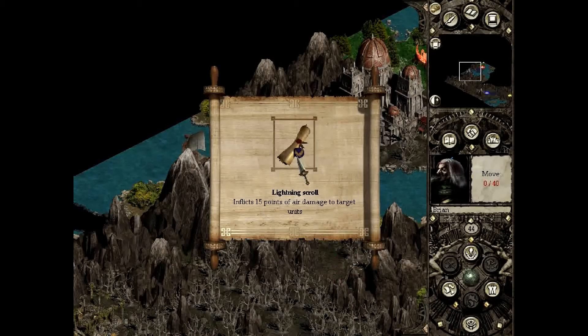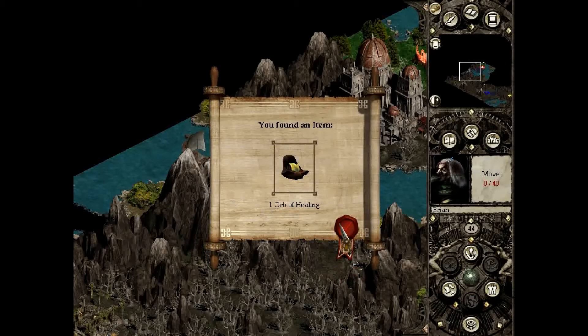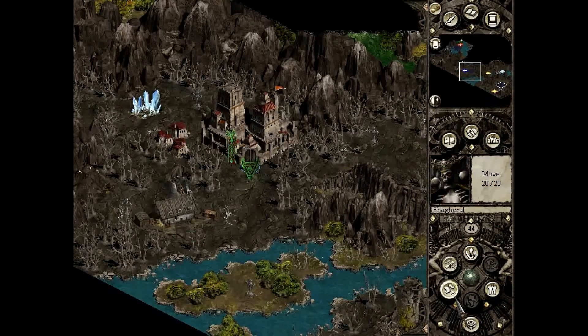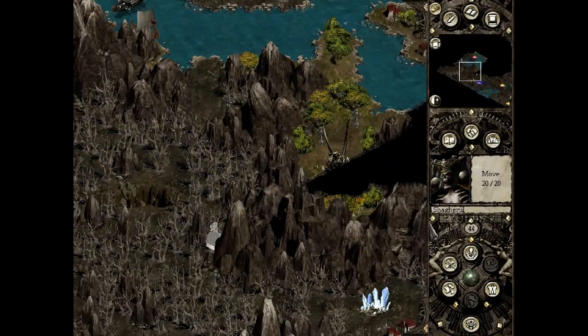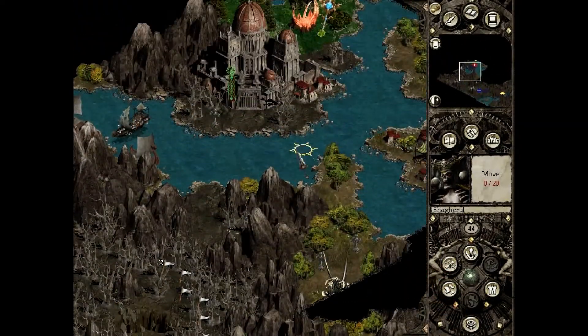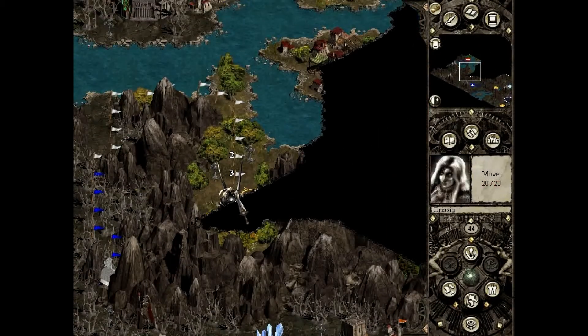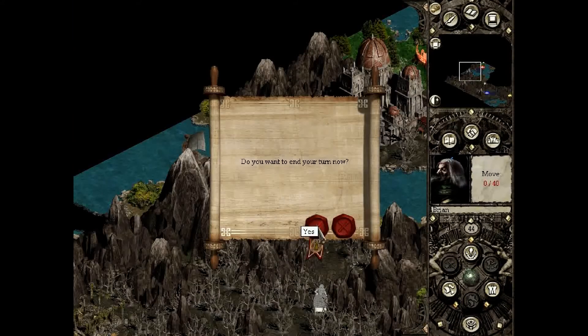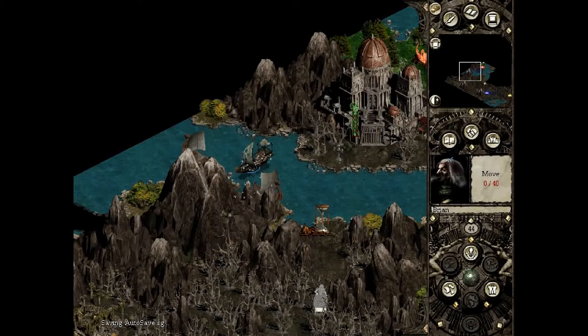Two life potions, a lightning scroll, ruby, orb of healing, emerald, silver ring. Those are probably the jewels that were in the city. I think I'll bring her forward and have her sit in this city instead, because she can defend this choke point fairly easily. Then we will end the turn and see if we get attacked. I'm thinking we'll be okay.